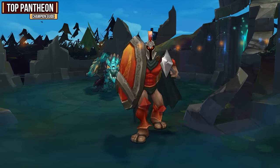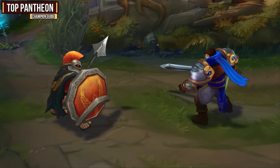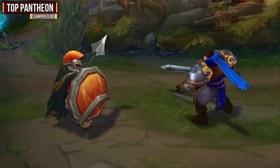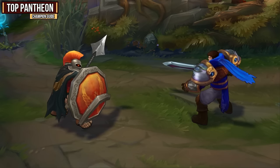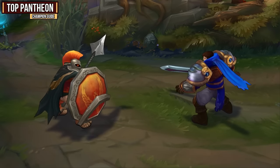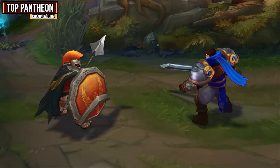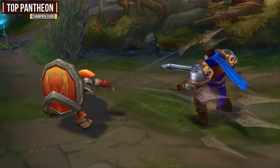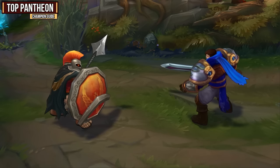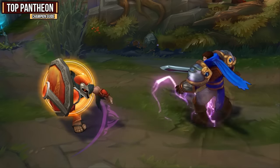Your E ability is called Heartseeker Strike and it adds a nice chunk of damage as well and makes proccing Thunderlord's Decree incredibly easy. Passively, this ability also makes your basic attacks and your Spear Shot critically strike all enemies below 15% maximum health. When you activate it, you will channel for 0.75 seconds and deal physical damage to all enemies in a cone in front of Pantheon, which is reduced against minions. This ability will strike three times, which is why Thunderlord's Decree will proc on just this ability. It goes great when combined with your W because it will hold them in place and landing the full duration will be incredibly easy. It's also great for farming large minion waves.